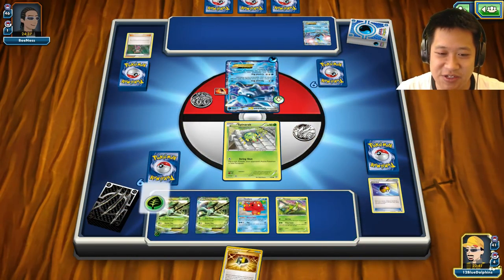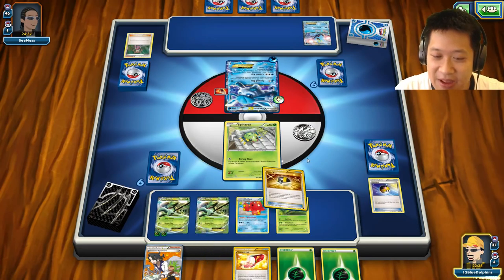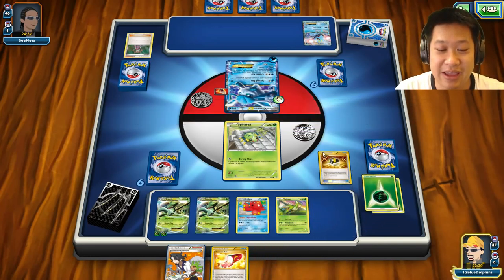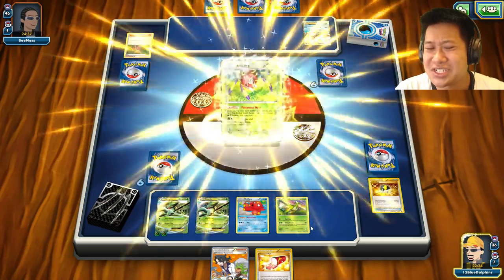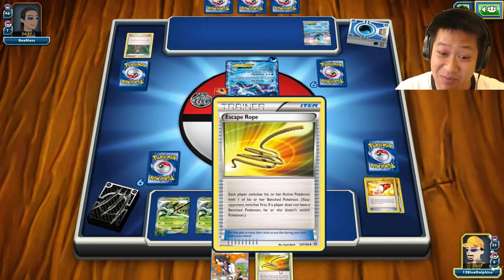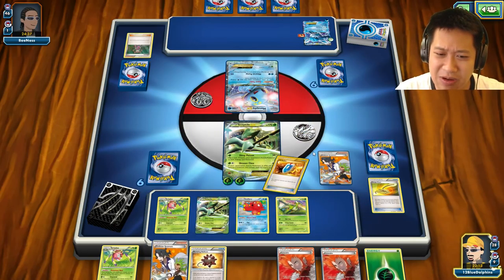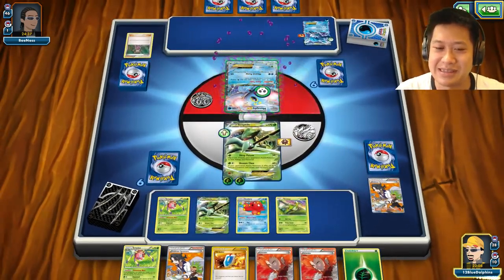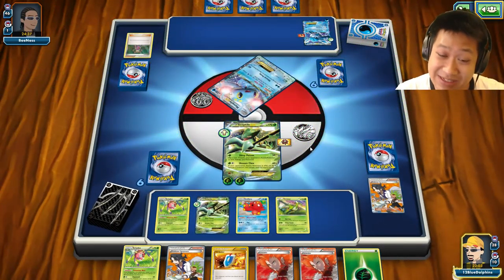I'll throw down Virizion for the extra energy. Can't play Ultra Ball now. Load me up with cards. Sycamore is a use-it-or-lose-it situation — I already used my Super Rod. Ariados — let's grab Ariados. Actually let me see if there's something useful first; I'll Sycamore. Very convenient — an Escape Rope! Now I can Sycamore much more safely. Seven more cards — I'm loaded up. We have a Bursting Balloon, Poisonous Nest, and we'll use Unseen Claw.